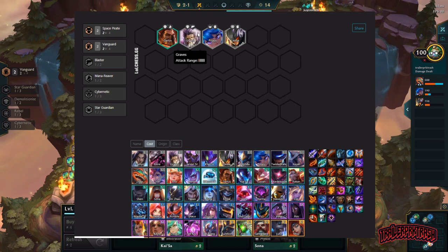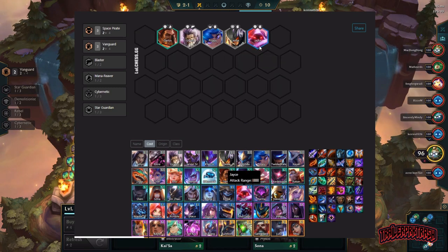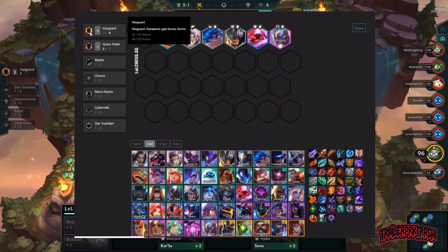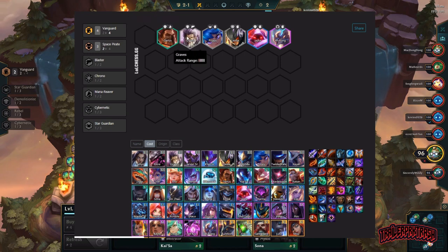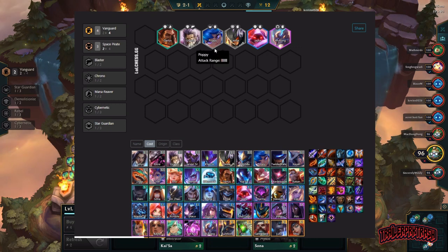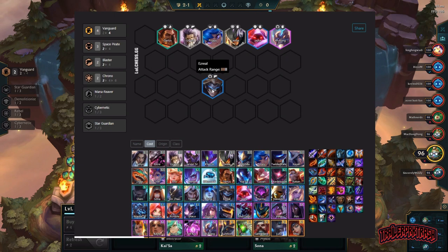From there, we're going to get a Jayce and a Wukong. That's going to give us our four Vanguard buff — 250 armor for all the Vanguards. We still have three space Pirates, so we're getting gold from that as well. The next person we throw in is going to be Ezreal — we're throwing him in the back line.